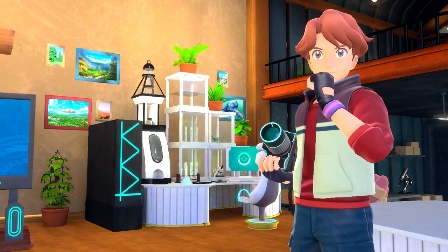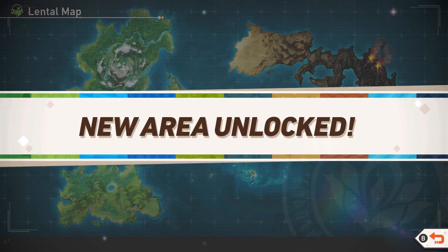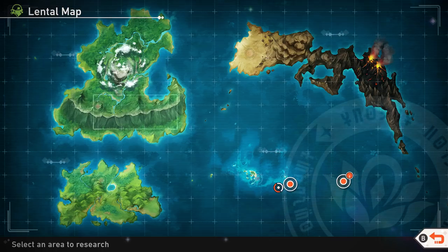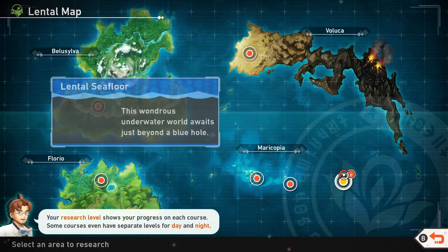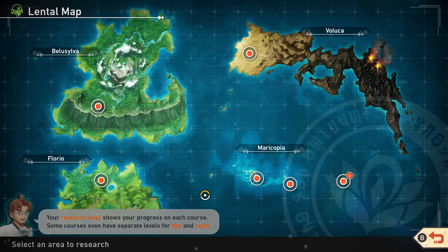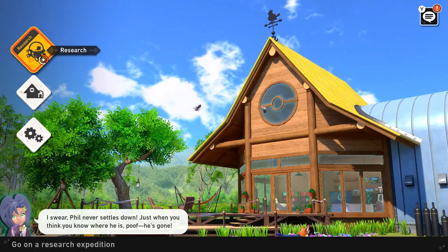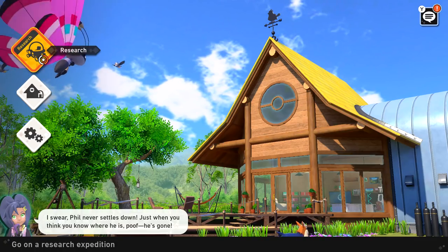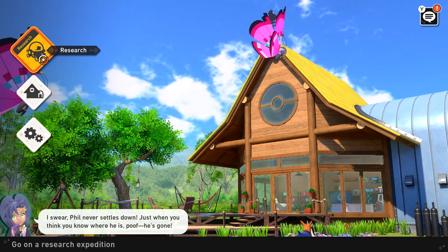We will definitely check that out in the next episode — that is really, really cool. That's gonna wrap it up for today's episode. We had lots of fun exploring what we did. New area unlocked for next episode — Blushing Beach and Maricopia Reef were for today's episode, and the Seafloor is for next episode. Sounds like a lot of fun! That is gonna wrap it up for today's episode of New Pokemon Snap — thank you guys so much for watching, I'll see you next time. Bye-bye.